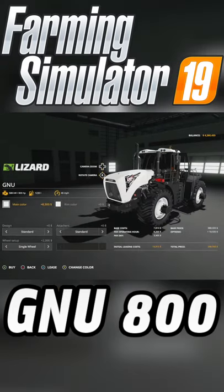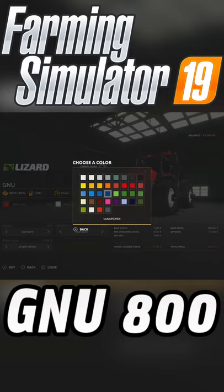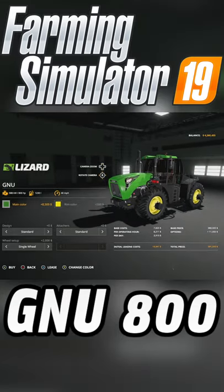The main color can be changed to whatever you like — it comes in red by default but you can change it however you'd like. There's also a rim color option as well. So if you want it to be a John Deere at the end of the day, go for it — boom, you got John Deere.